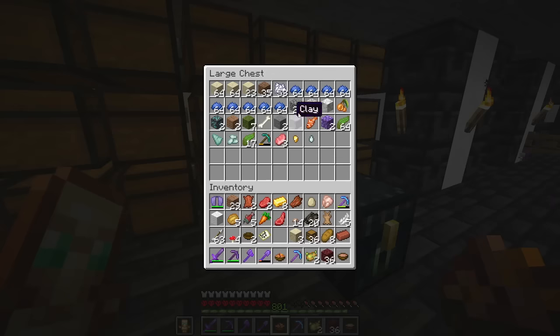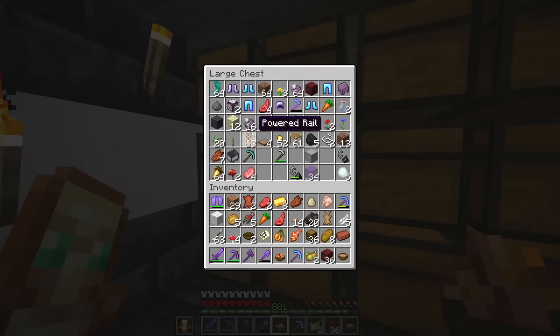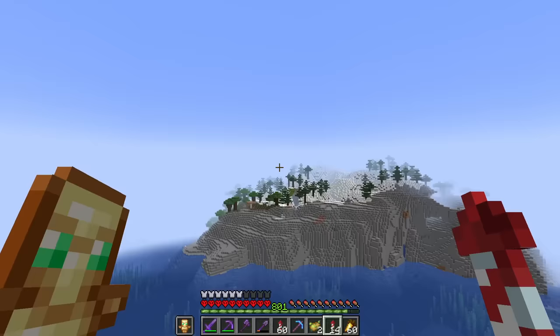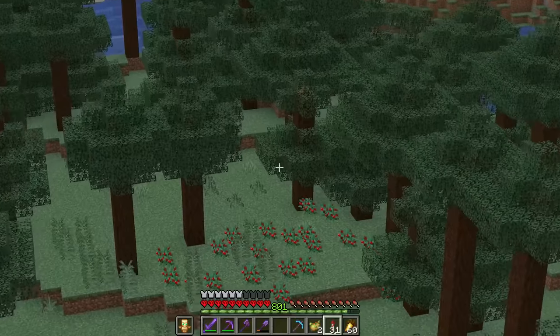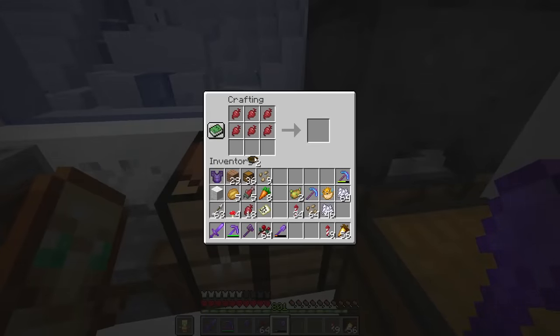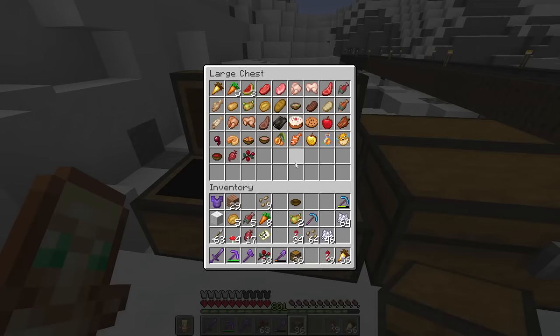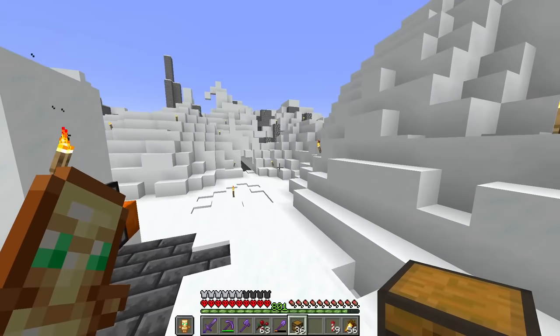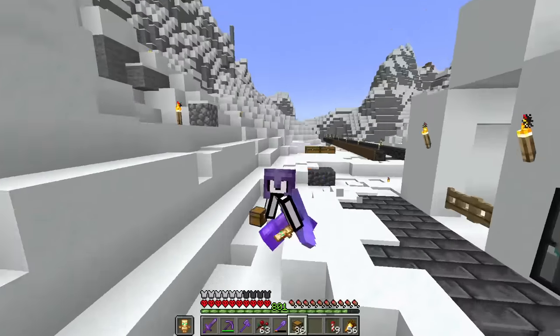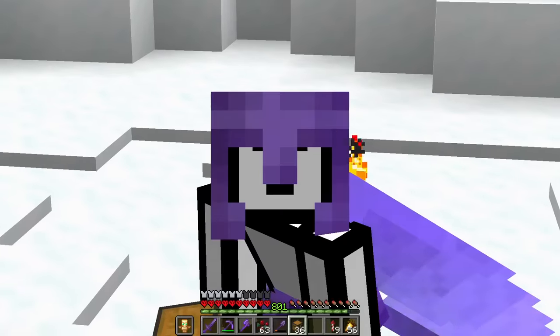We still need a glowberry, tropical fish, beetroot, and sweet berries. We leave chorus fruit for the End section. Berries grow in spruce forests — we finally find some. We craft beetroot soup. Now there's only one food item missing: the enchanted golden apple, which we'll work on getting throughout the rest of the video by flying around and searching desert temples and other structures.